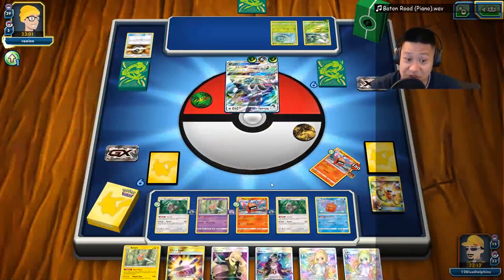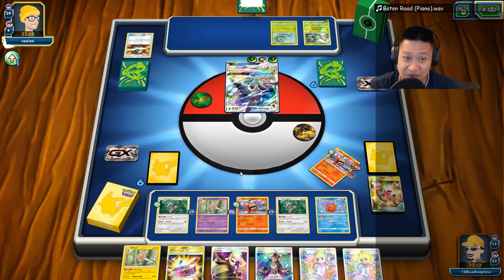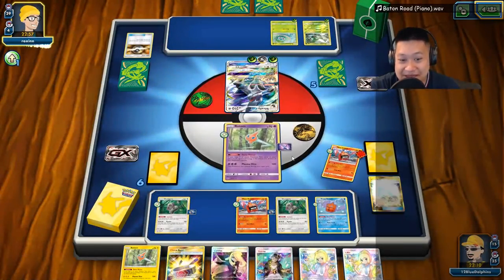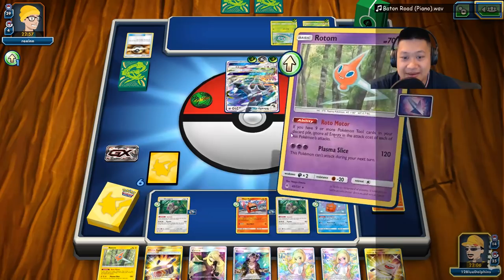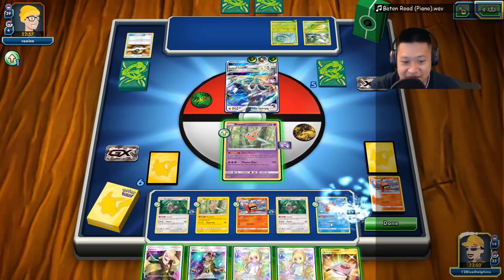That should be up soon and that may actually activate it. We don't have anybody with a free retreat so I would attack with this absolutely — just attack with this. There we go. Psychic Rotom, go out — please have enough now. Let's check. Yeah, he did activate it! Loading up all my stuff here.